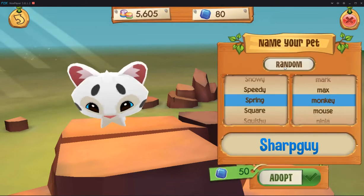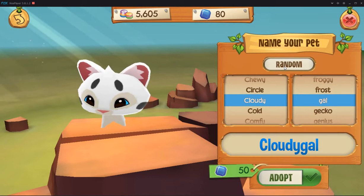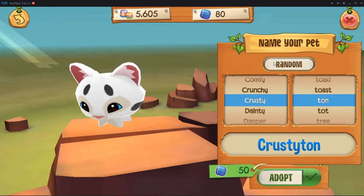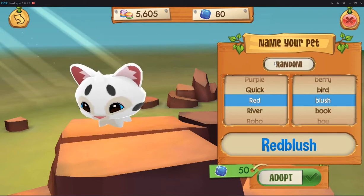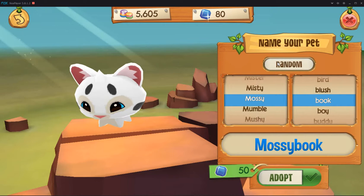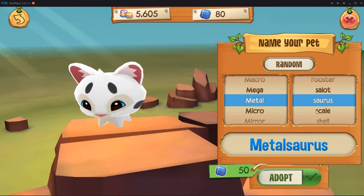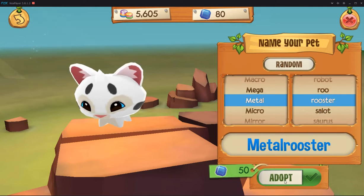Let's name him. Sharp Guy? No. Cloudy Gal? I don't think it's a girl. Krusty Ton? No. Red Blush? He's white. Mossy Book? Metalsaurus? No. I'll name him Metal Rooster — even though he's not a rooster.